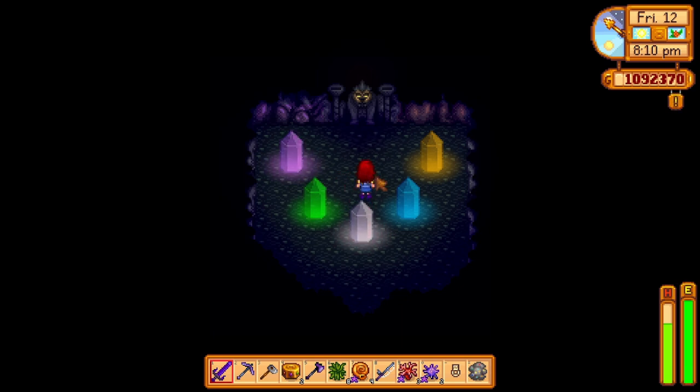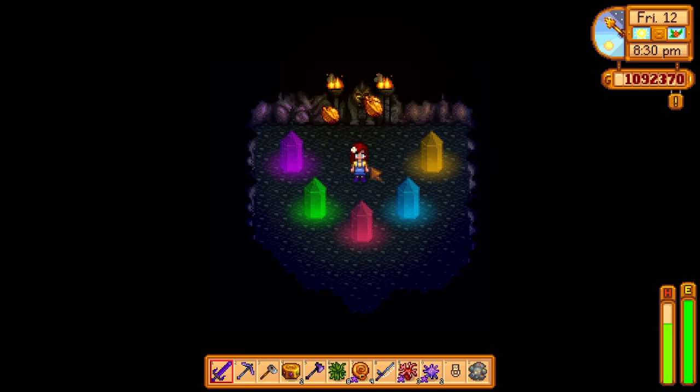The gems will light up and play a sound. You will simply have to click on them in the same order that they played initially. It starts off pretty simple with only three tunes and gets more difficult as it continues. You will have to get it right five times in a row to get three golden walnuts.